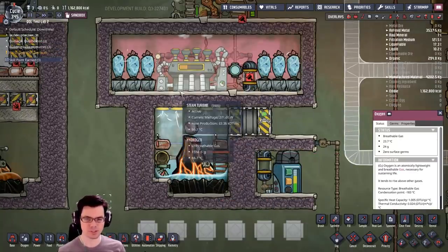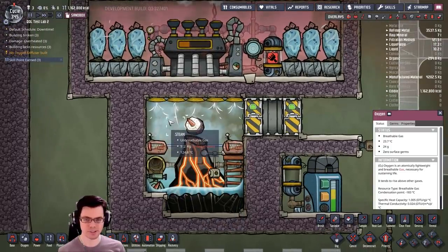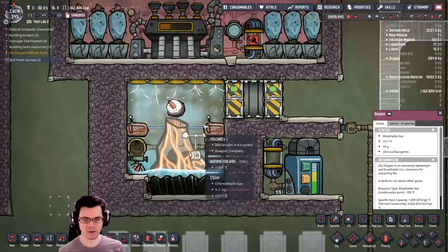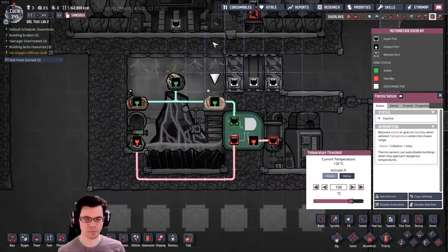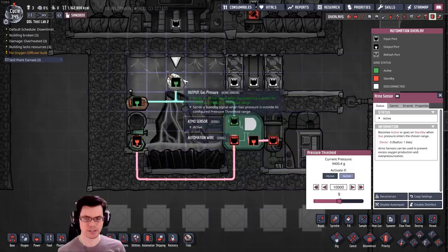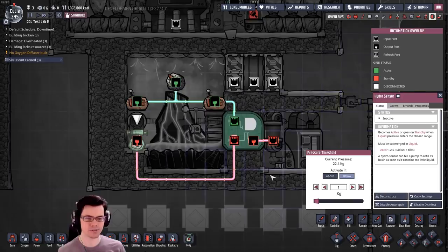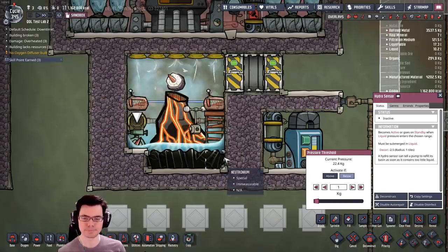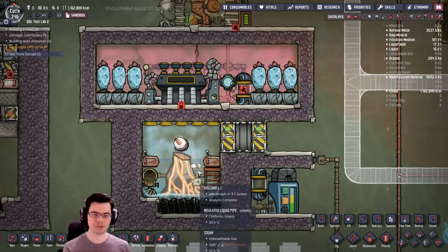I have a steam turbine up top with several wheeze warts to keep it cool. Down here, I have some steam. I also have some automation set up: if this goes above 198°C, it'll turn on; if we go below 10 kilograms, it'll turn on. And I have a hydro sensor down here to make sure I don't flood out the volcano.